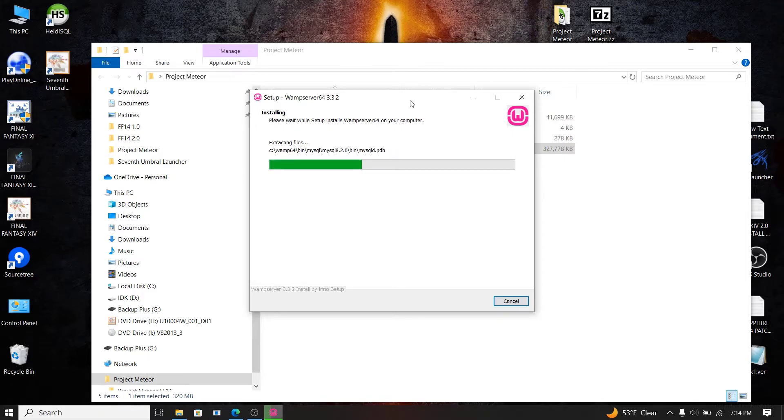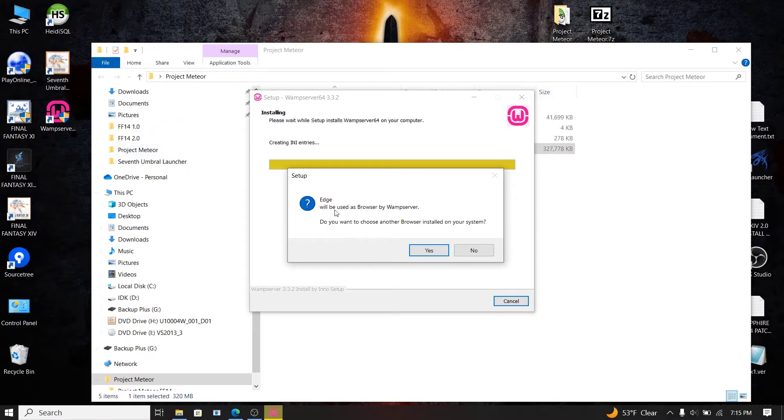Installing all the programs takes the longest. Hopefully you already have Final Fantasy 14 installed — that will help. When it asks if you want to change browsers, say no, and if it asks about switching from Notepad to something else, say no as well.